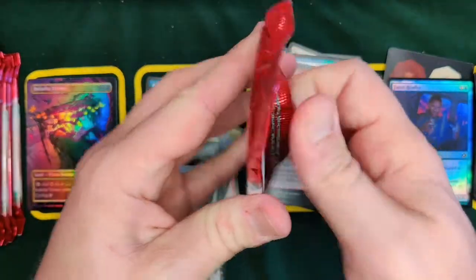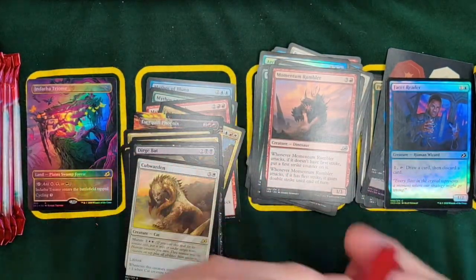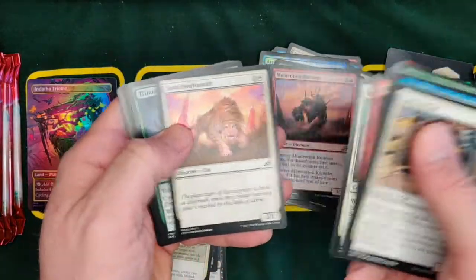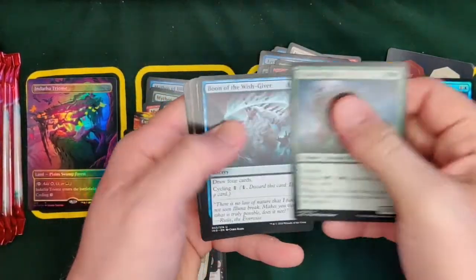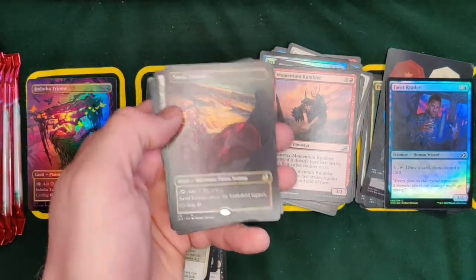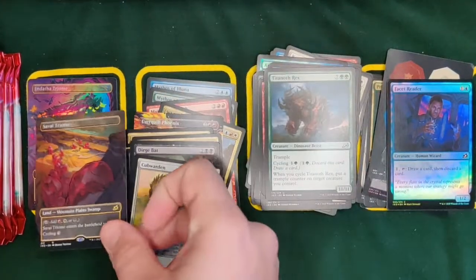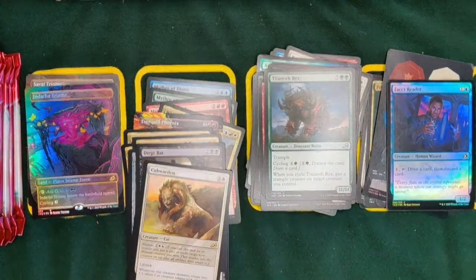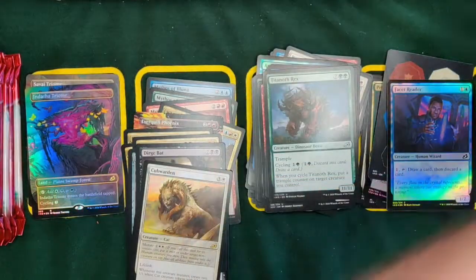We're about a third of the way through this box and doing pretty good. Well, we haven't seen a mythic yet though, that's not the most positive thing. The Upper Hand is doing pretty good. In recent times it seems like you get a run of mythics all of a sudden — so maybe that's what's going to happen. Another Crystalline Giant.